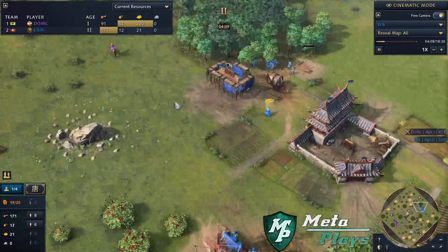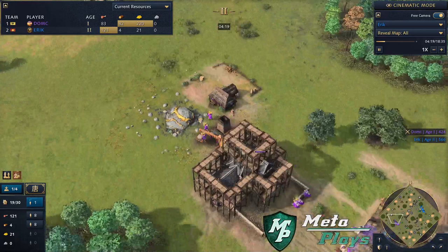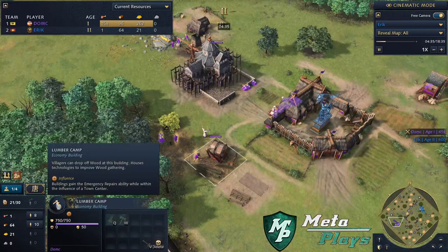The academy has finished up for Eric, while the Aachen Chapel is still on the way for DOMC — he only had a couple of villagers building it. Eric looks to be starting with some horsemen harass. DOMC can use the Aachen Chapel as a drop-off facility, which saves you that 50 wood if you opt to do so.